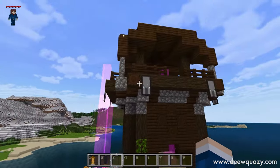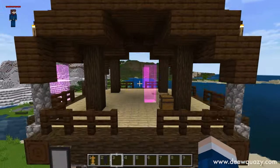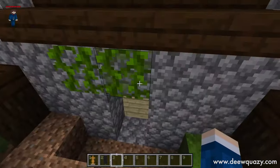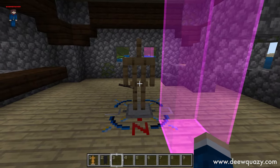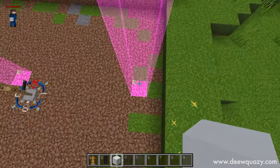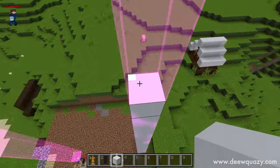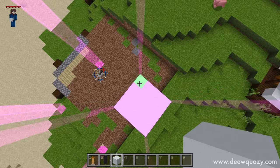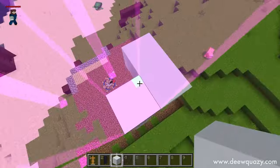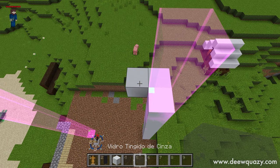Lembrando que se você quiser fazer uma farm mais eficiente, você vai poder fazer o matador em todos os pontos que você tiver. Mas se você tiver com preguiça, pode fazer só em um que a farm vai funcionar normalmente. Depois que você identificou os pontos de spawn, você vai quebrar o Outpost inteiro até esse primeiro andar onde tem o nosso suporte de armaduras. Quando você quebrar ele todo, vai ficar exatamente assim. Vou fazer o nosso matador nesse ponto aqui — vou subir um pilar até chegar nessa altura onde tenho esse marcador verde, que é exatamente o local onde eles spawnam.